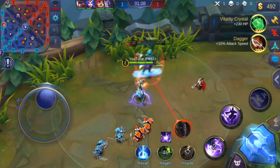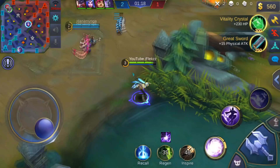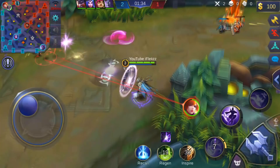I use my first ability again just to wave clear. I have blue buff so the mana costs are really low because blue buff cuts mana cost in half. I see Fanny going back to lane so I'm clearing the jungle with the jungle item for faster clears and more XP. Fanny goes in so I try to dash but miss my first ability since she ran away.